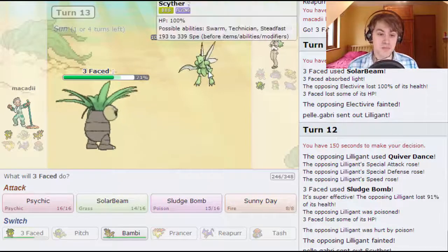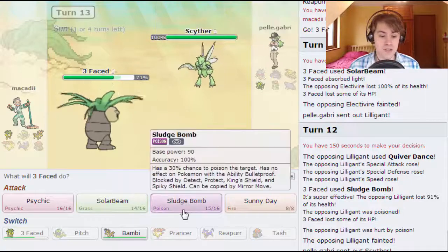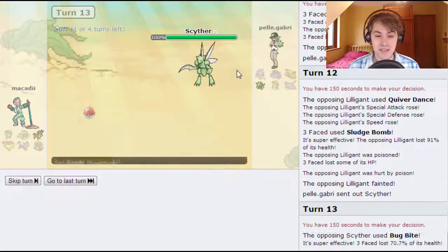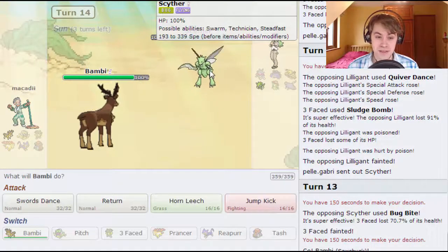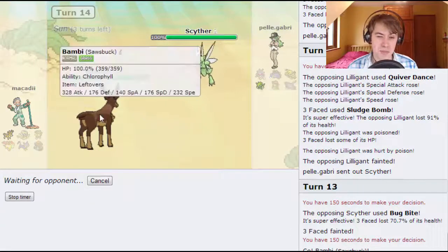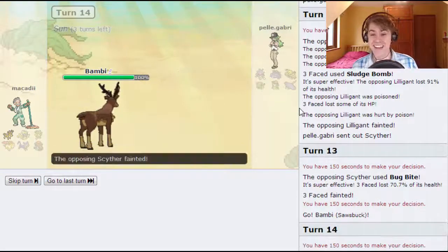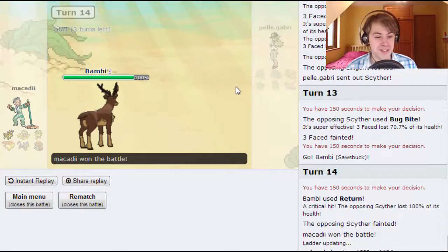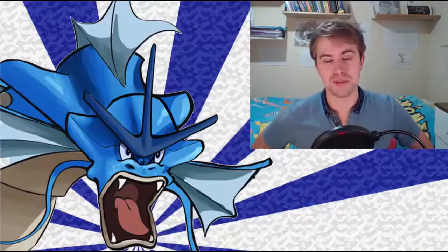Considering he hasn't switched in the Cypher, I have a feeling this probably isn't Scarfed, so I can just go for a Psychic here — oh, it IS Scarfed. Yeah, unfortunately it's GG from here. Him bringing out Lilligant made me think it wasn't Scarfed. I'm going to go for Return here — if I get a crit there's a chance I might win, but he's probably going to outspeed anyway. He doesn't outspeed! I really shouldn't have won that — that was unbelievable, some sort of dark magic calling that crit out. Hope you guys enjoyed that battle and I will see you at the next one — Mcaddy out!